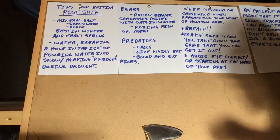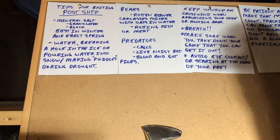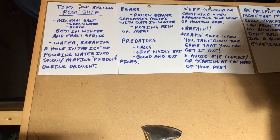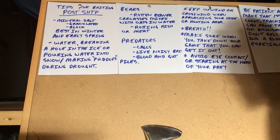Tips for baiting in a post-SHTF scenario. Use mineral salts — granulated and block. I prefer the granulated ones, especially when it's snowing or wet. If you can hack up the top of an old stump a little bit and put the granulated salt on it, beat it in with the back of your axe, and add some water so it soaks down into the old dry wood — that way animals will have to work at getting the salt, it'll last longer, and it won't just sit on the ground and disintegrate.